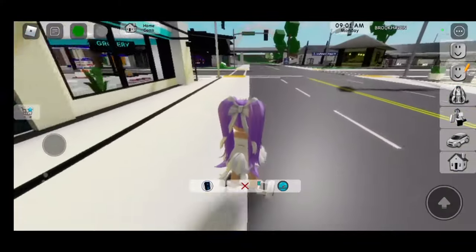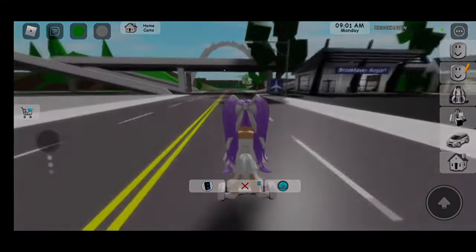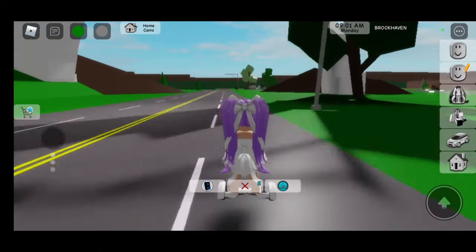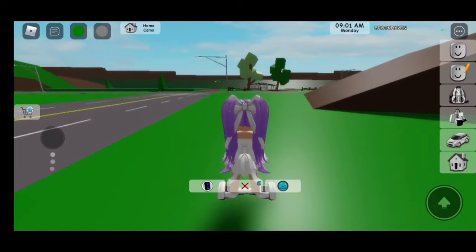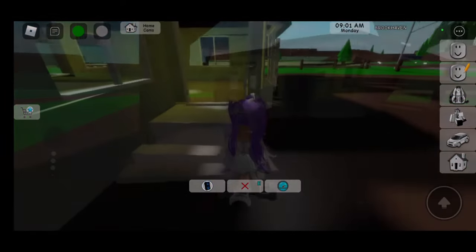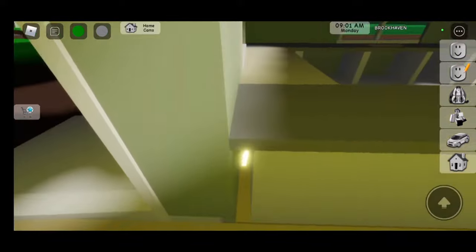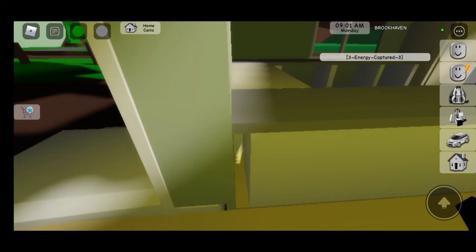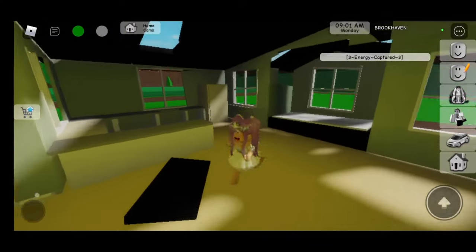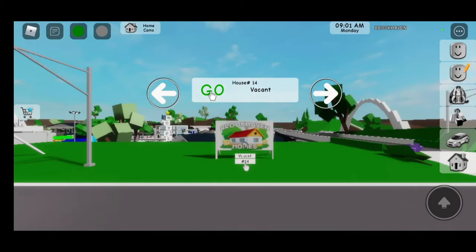Third crystal location is at the abandoned house, so let's go all the way over there. Here we are, let's go inside, and if you look right here there's some crystals — click on it. Now it says three energy captured.